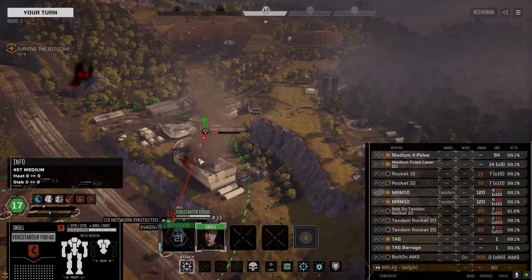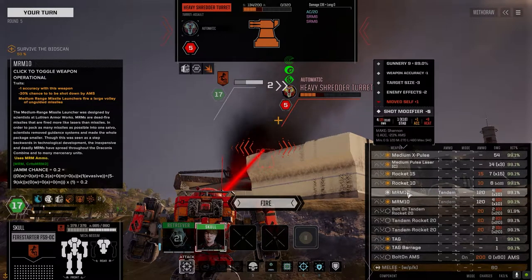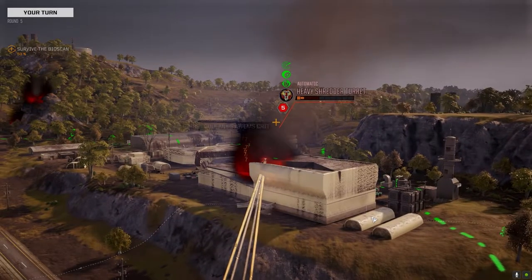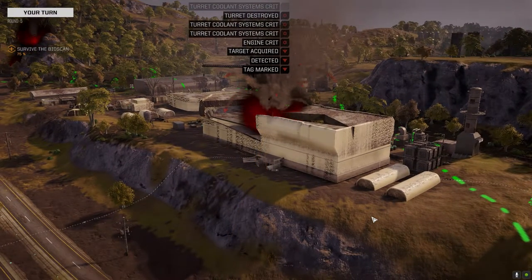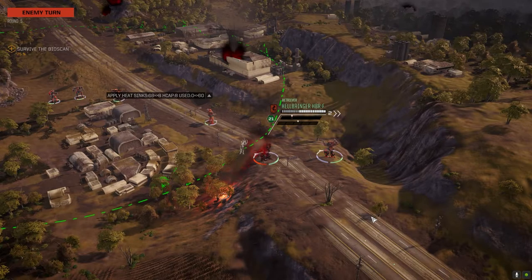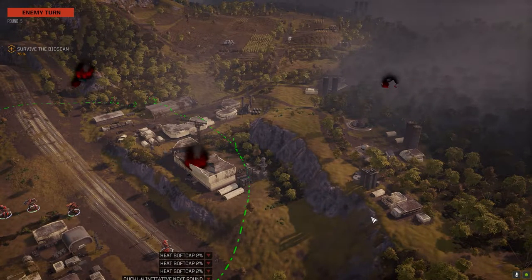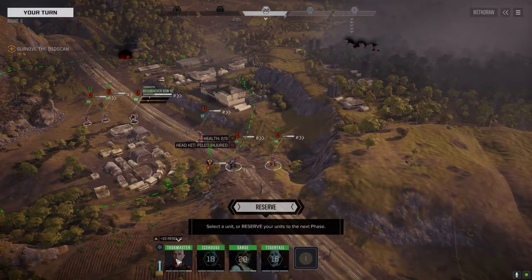Even if we don't kill this turret, this Fire Starter could take the shot. Let's make sure we get it though. I want to go into tandems — leave that off, lock in touch. There we go. Nice. Like shooting fish in a barrel. SRMs are gone. Damn it. I wounded — did we get a head hit already? God damn it. Yep.